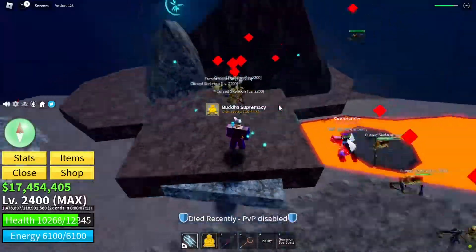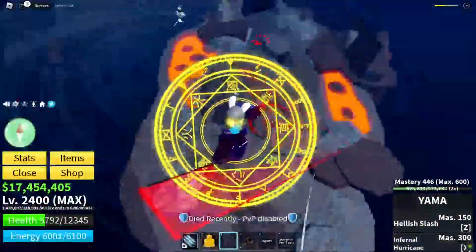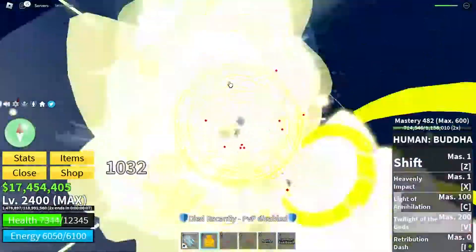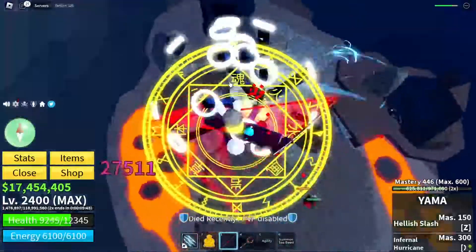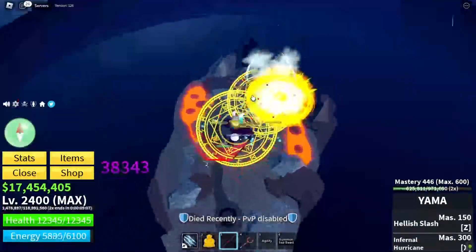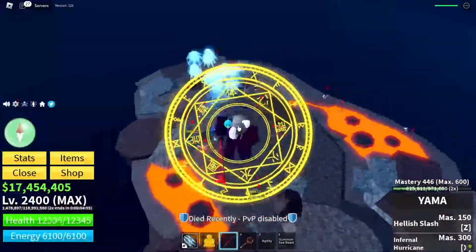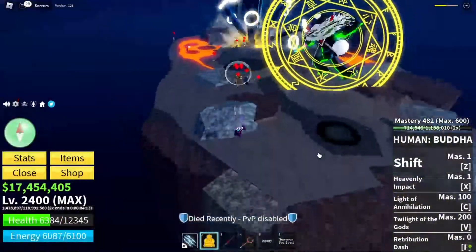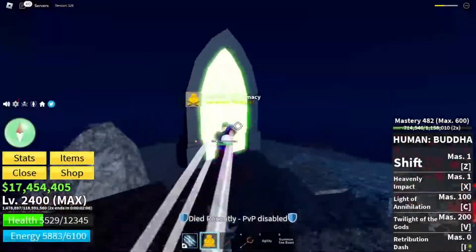First torch. This was probably the craziest raid I ever had. Second torch. Third torch. Once you have lit up the three torches and killed all the mobs, you will see a gate light up. Enter it to complete the quest.